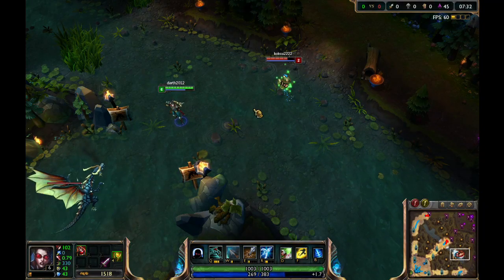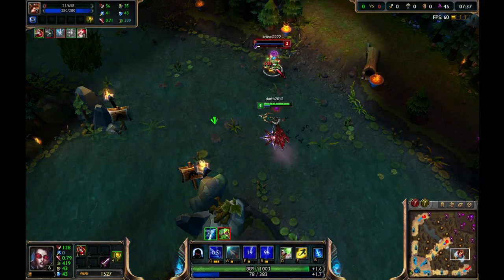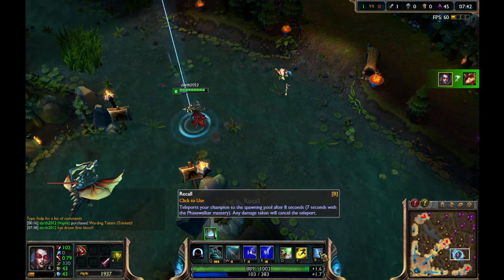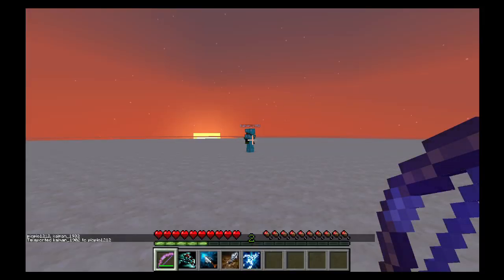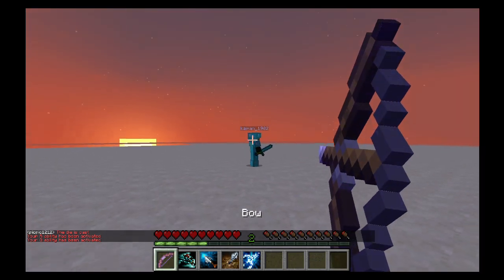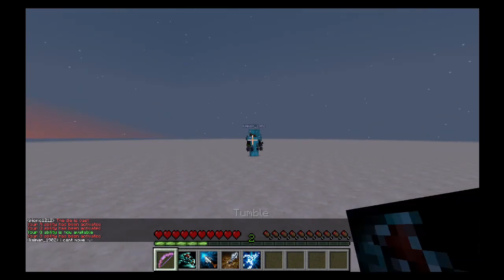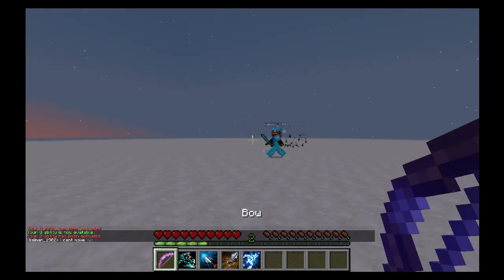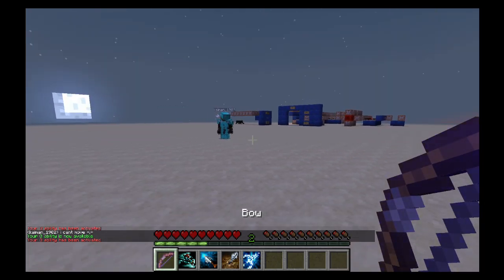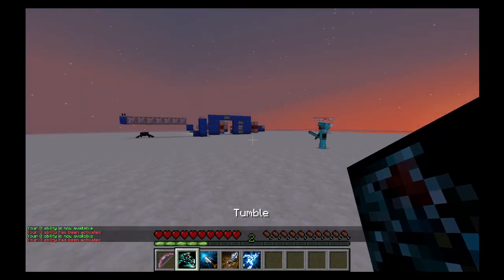Vayne's last ability — her ultimate — is called Final Hour. It increases her attack damage, triples the passive speed bonus, and makes her Tumble ability give her invisibility for a short time. In Minecraft, Vayne's ultimate does exactly the same, with the exception of the passive tripling, which seemed a little too overpowered so I decided to skip it. You get a Power 1 bow that gets replaced by Power 2 when using Tumble. You can freely combine all of her abilities — using Tumble will not exclude Condemn or Final Hour.